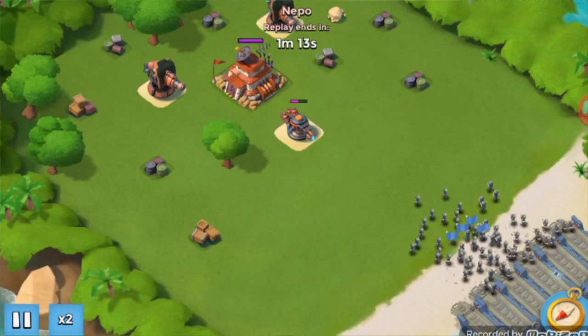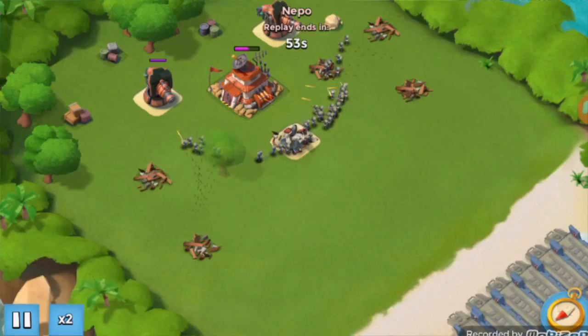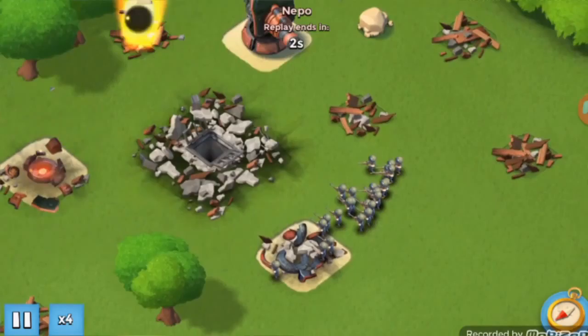There were two barrages — I don't know how they didn't take out that flamethrower, but it didn't. We shock it. The flamethrower managed to take out a lot of Riflemen and this was going to be pretty long. We couldn't take out that HQ, we just couldn't take it down. Let's go in 4x speed because this took a really long time — imagine in regular speed. And then that goes down and we won.